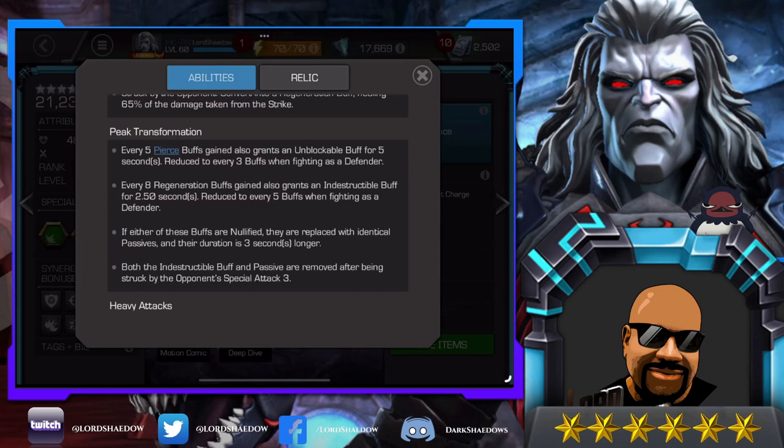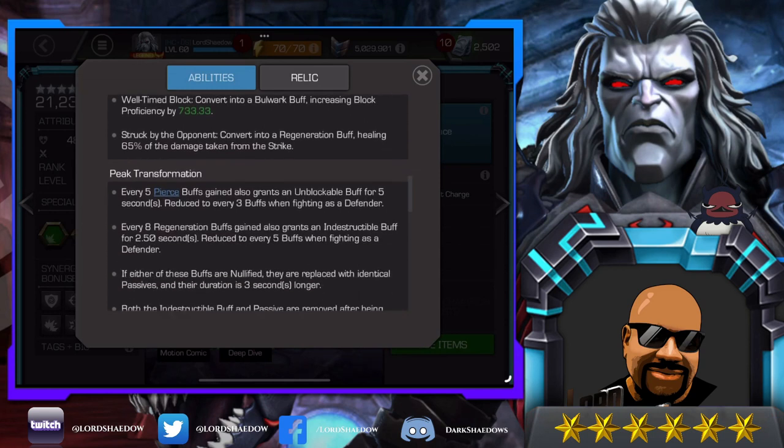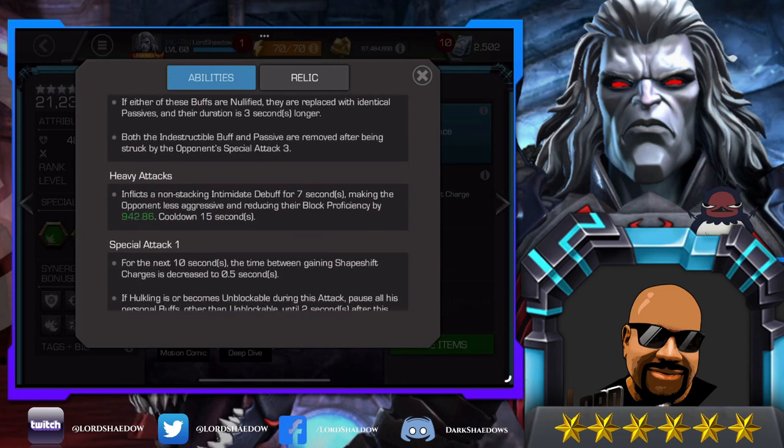If either the unblockable or indestructible buffs are nullified, they are replaced with identical passives and their duration is three seconds longer — but all of this is at peak transformation. The indestructible buff and passive are removed after being struck by the opponent's special three. Heavy attacks inflict a non-stacking intimidate debuff, making the opponent less aggressive and reducing their block proficiency.